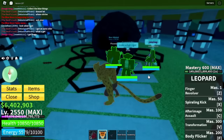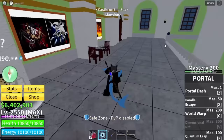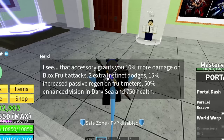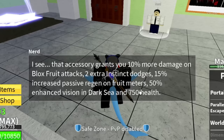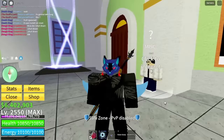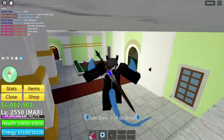Now that we have the mask, let's check the stats. This accessory grants you 10% more damage on blocked attacks, two extra instinct dodges, 15% increased passive regen on fruit meters, 50% enhanced vision in dark sea, and 750 health. The 15% increased passive regen on fruit meters is crazy — this is probably one of the greatest accessories in the game.